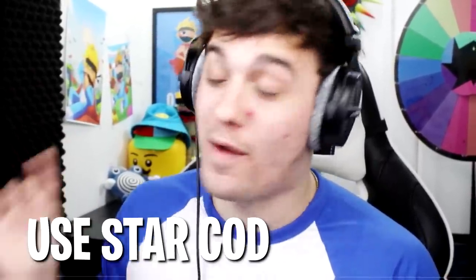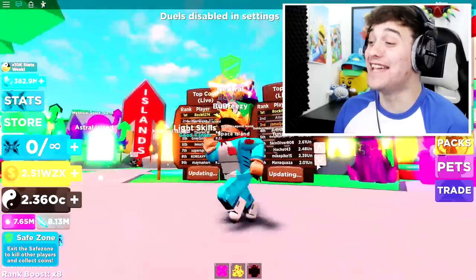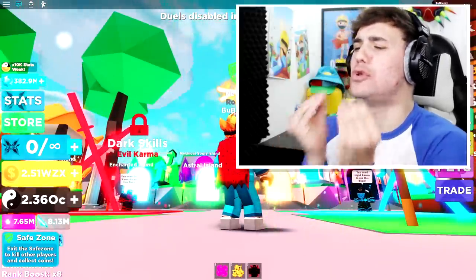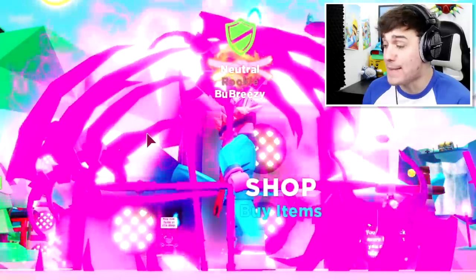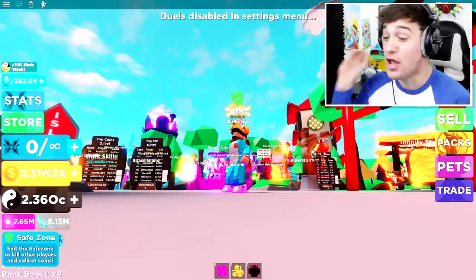Something else that's ultra realistic is my star code. Make sure you use star code Calyxon when purchasing Roblox. Guys, look at this game — the sky is like a perfect blue. And oh my goodness, can you see what it's done to the best weapon in the game? That's right, ladies and gentlemen, this is like a brand new game.